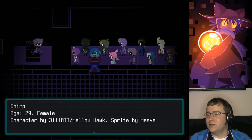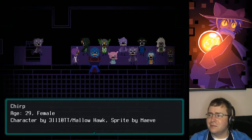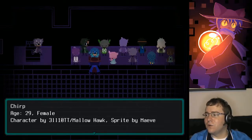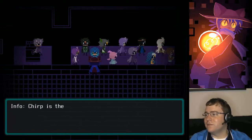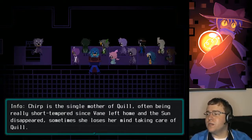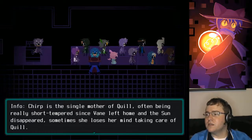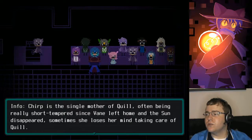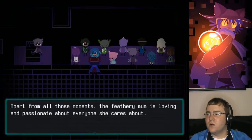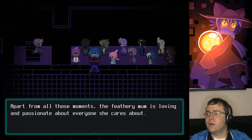Chirp. Age 29, female, character by Elliot and Mallow Hawk. Sprite by Maeve. Chirp is the single mother of Quill, often being really short-tempered since Bane left home and her son disappeared. Sometimes she loses her mind taking care of Quill. Apart from all those moments, the feathery mum is loving and passionate about everyone she cares about.